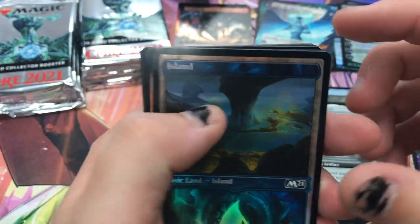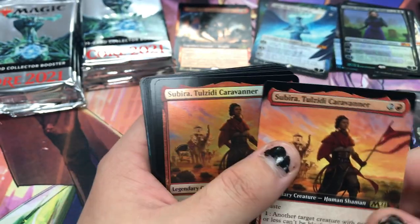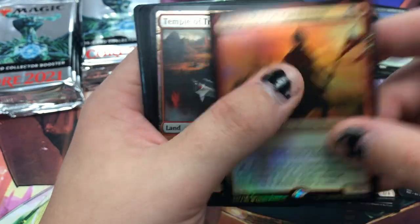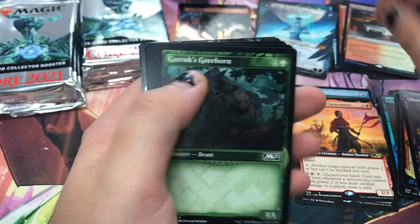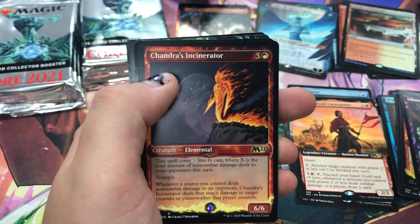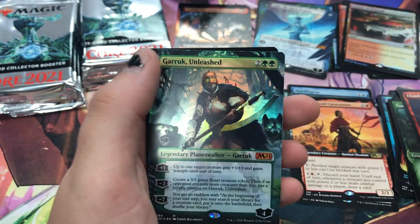I'm gonna skip to the lands now — that's enough uncommons and commons. Two more Sabiras, hopefully this ends up being a good card. That's the downfall — you can get a foil temple which is garbage, some alt arts. This is actually a good Altar, but Altar foil.